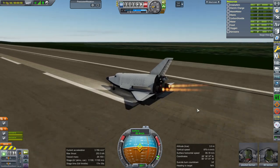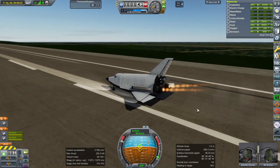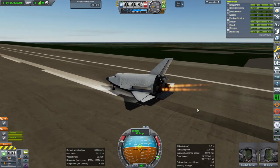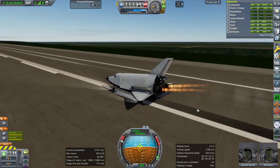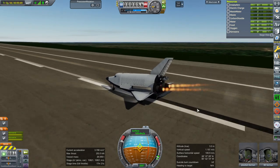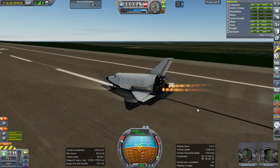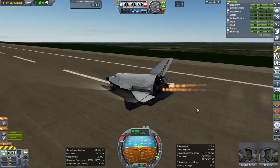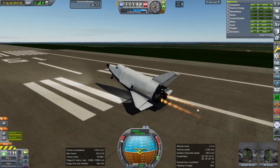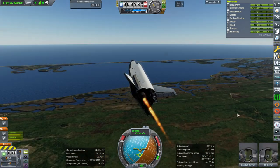I decided to retest the little MAX spaceplane for its aerodynamics. It did need some tweaking — I saw in the VAB that it was not good, so actually a lot of troubleshooting happened to get the FAR aerodynamic model working on this. Still, it doesn't lift off the ground very easily compared to using the stock module. I'm waiting for very high speed to lift off, and it also has a tendency to roll right initially — that's another problem.